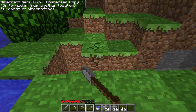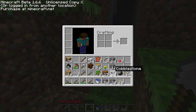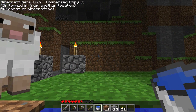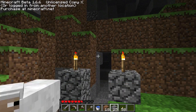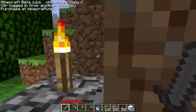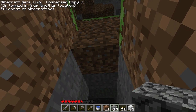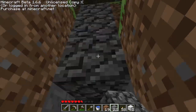Dirt, dirt, dirt — there it is. Got myself an entrance, all right. Now what do I need to do? At some point I'm gonna need to go get some pork — I think I only have one or two pieces. I do have a lot of mushrooms though, so I could make some mushroom stew.